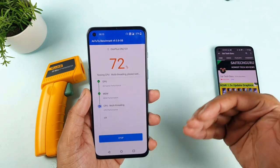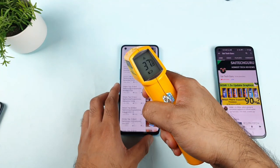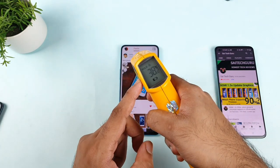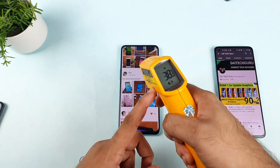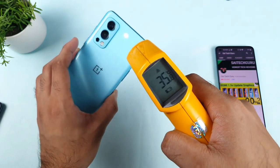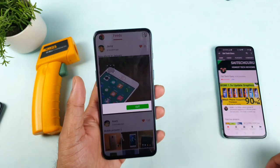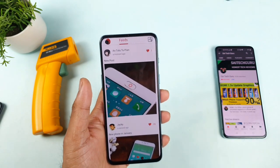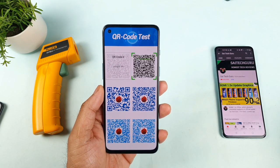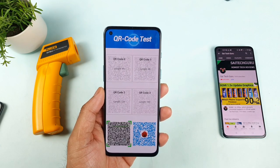I want to note what the highest temperature the phone reaches using this high performance mode, RAM boost, game space, and all these functionalities. We'll be able to know how the performance is and whether we can actually increase the CPU and GPU scores. The highest so far is 38.8, though it seems to have decreased a little to 38.2. This is my first time doing this kind of test using the RAM boost - before I had never turned it on. From next time, for speed tests or multitasking tests, I'll make sure to turn on these options.